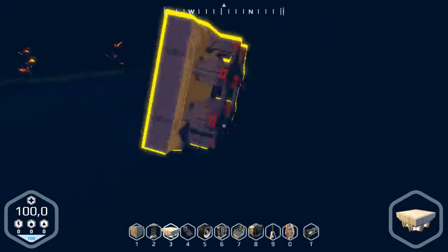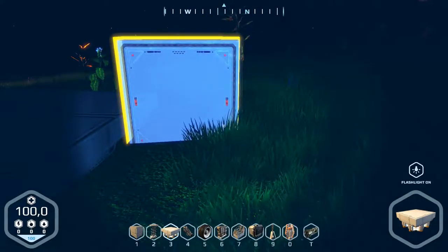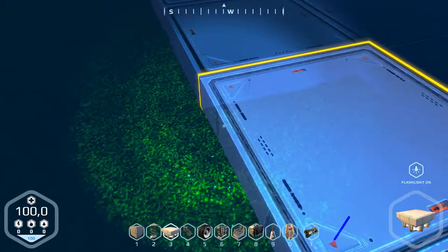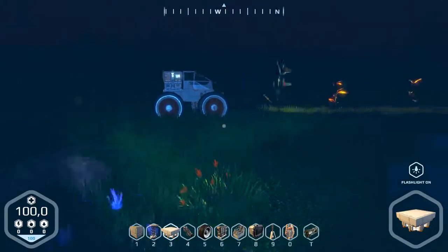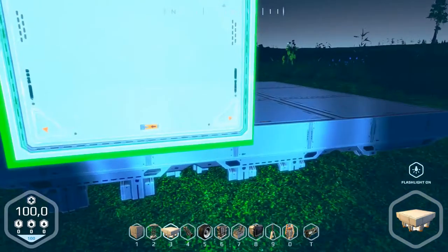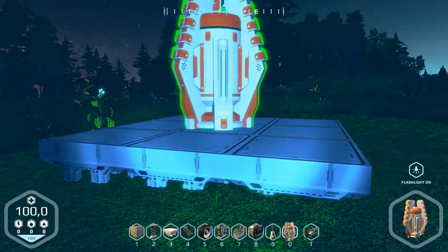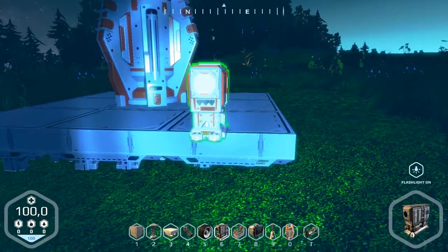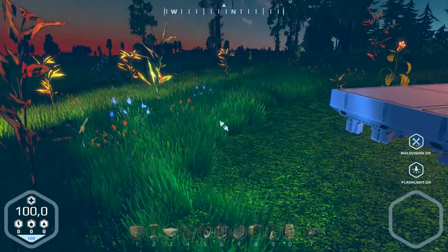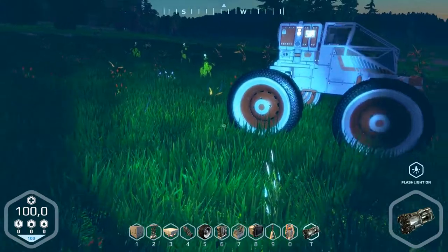It's dark - front light. Turn around, one way. That's the light from the car. We'll make a beacon on the top here, and a generator. Connect here. That was all. Let's go into the car.